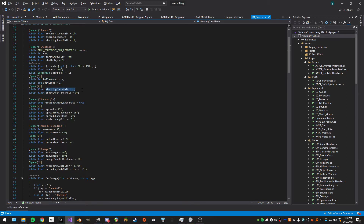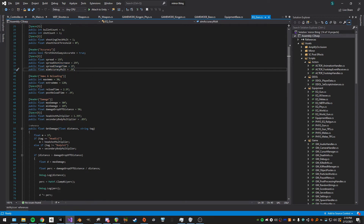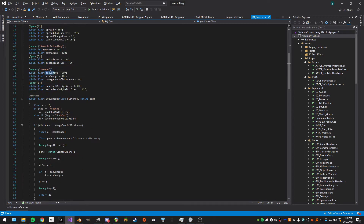We have accuracy settings: first-shot always-accurate is true by default. Then initial spread, increase per shot, how quickly it changes, and an accuracy multiplier when aiming. Then ammo and reloading settings.